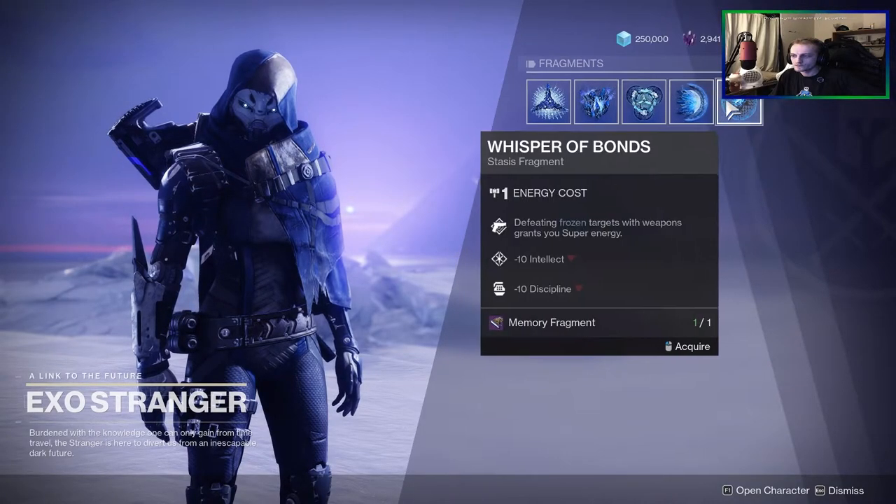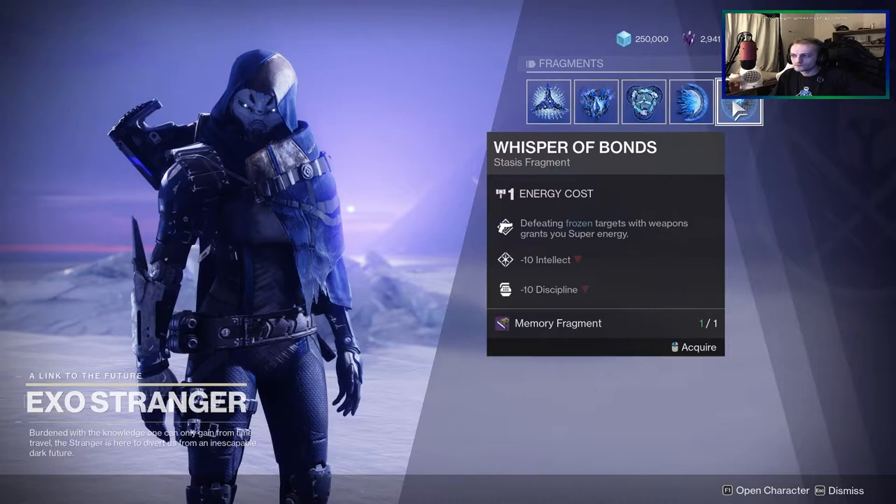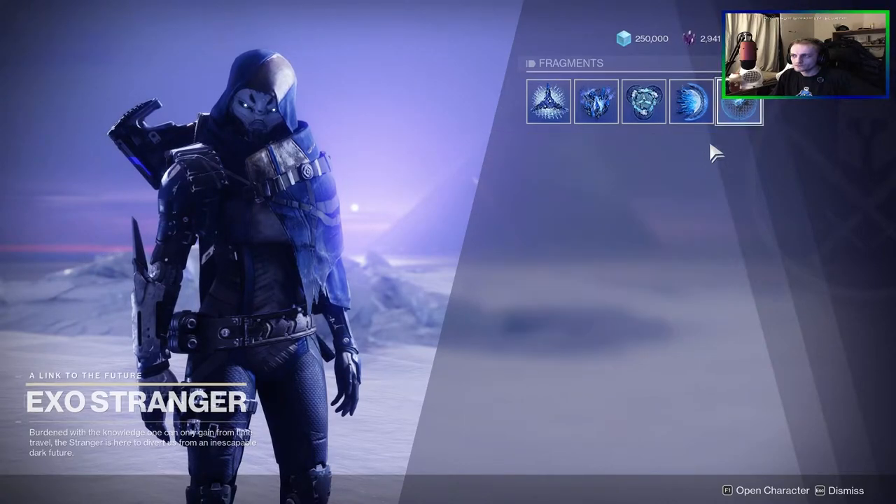The next fragment is Whisper of Bonds, and this will grant super energy when defeating frozen targets with your weapons. However, this does reduce both your intellect and discipline by 10 points.